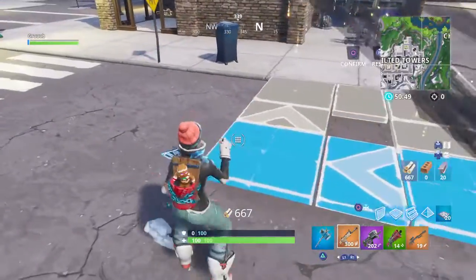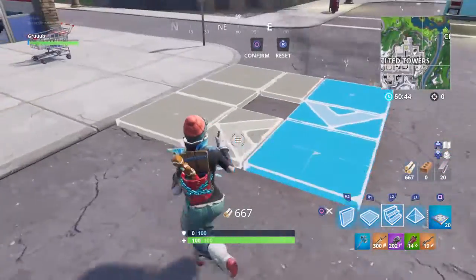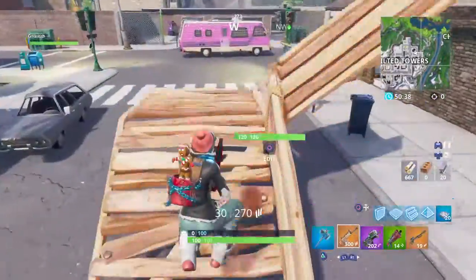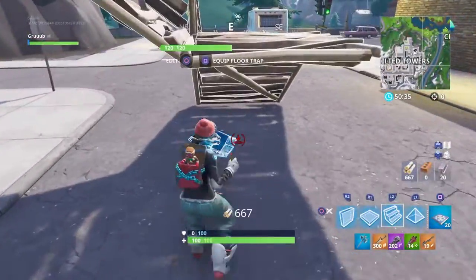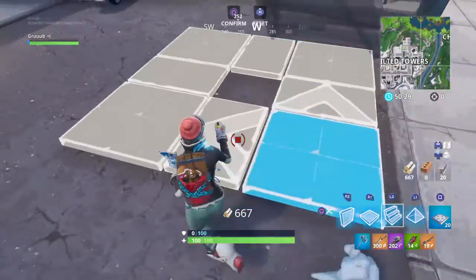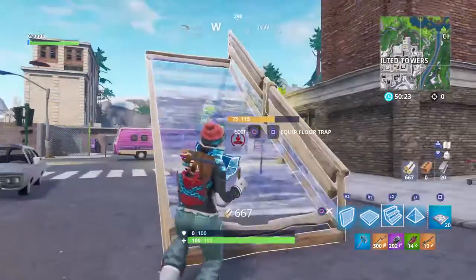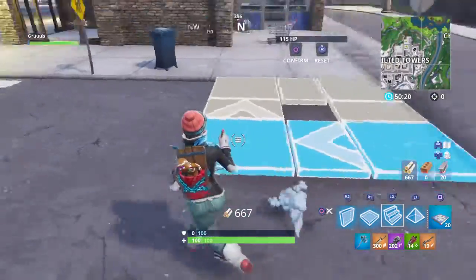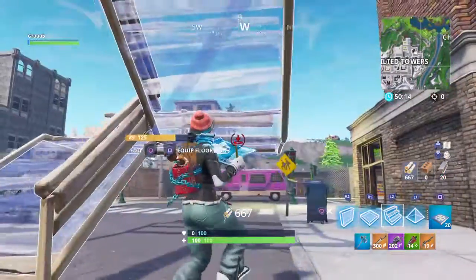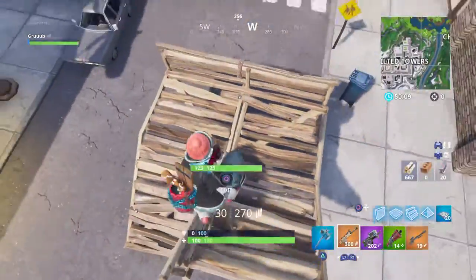The only way you can really edit stairs is like this, but you can also do this - yeet yeet. There is another way of editing stairs - if I already have them placed, then I can finish like this, and see - that makes only that shape.